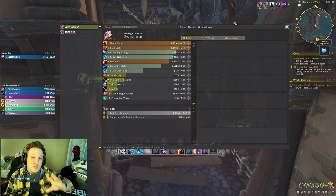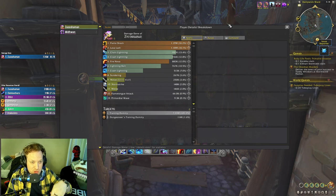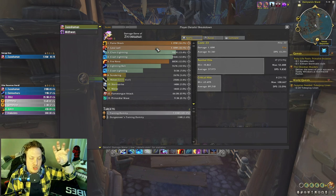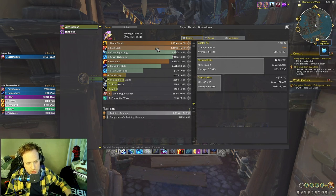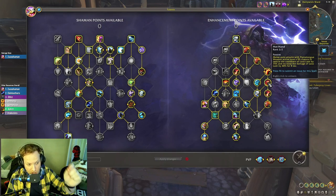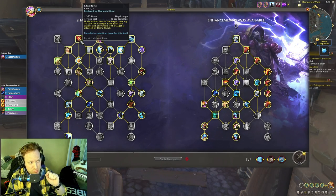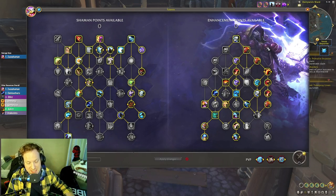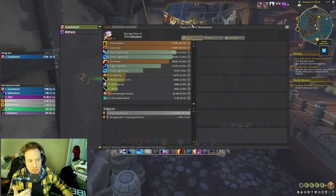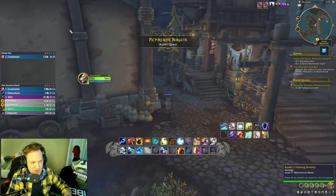Lava Lash comes back so often that you're never waiting around for a button. With Storm Strike builds you sometimes wait one to two seconds for Storm Strike to reset, but in this build you're basically never waiting. I didn't get to show off single target damage here, but it combines Hot Hand procs and Elemental Blast — you get two charges of Elemental Blast if you take Lava Burst alongside it.